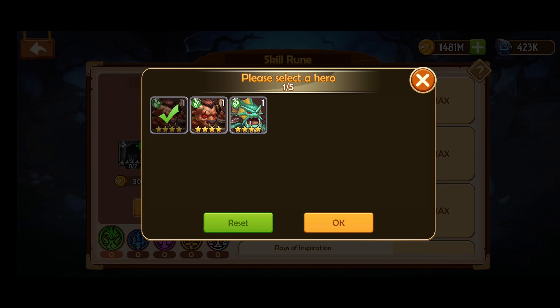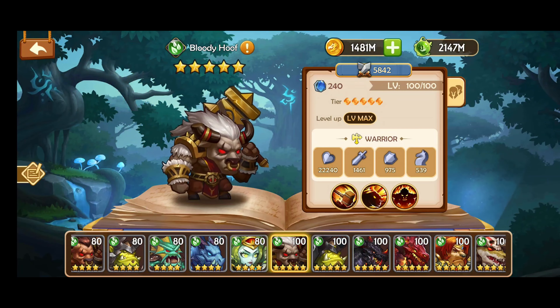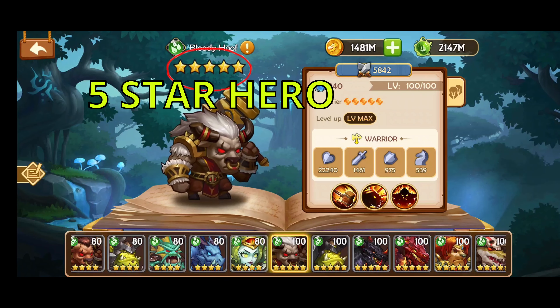Next we go back and look at the 5 star heroes. There are actually 2 different types of 5 star heroes: food heroes and natural heroes. These are food heroes. 5 star food heroes have a 4 star version of itself. These are what we call natural 5 star heroes. Natural 5 star heroes do not have a 4 star version of itself.